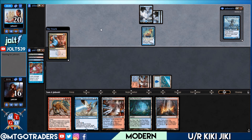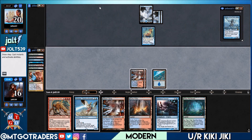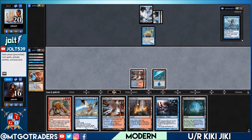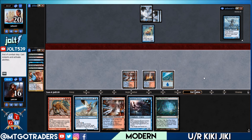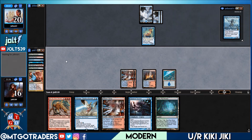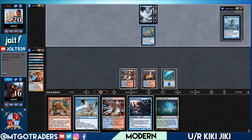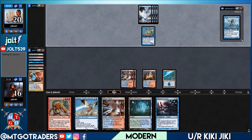We have six copies of combo enabling — three Pestermites and three Deceiver Exarchs. We use Izzet Charm to draw two and discard two. We find a combo piece — beautiful! We discard Wandering and Sulfur Falls comes into play untapped, discard the Misty. Next turn we drop Sulfur Falls, then we can shock the Steam Vents in and get down Kiki-Jiki the following turn. We saw their hand so there's not much to worry about — no Aether Vial, so we can flash in Deceiver at end of their turn then drop Kiki-Jiki.